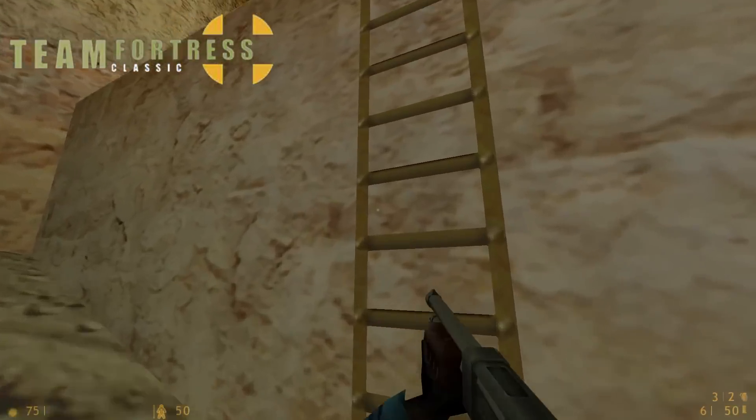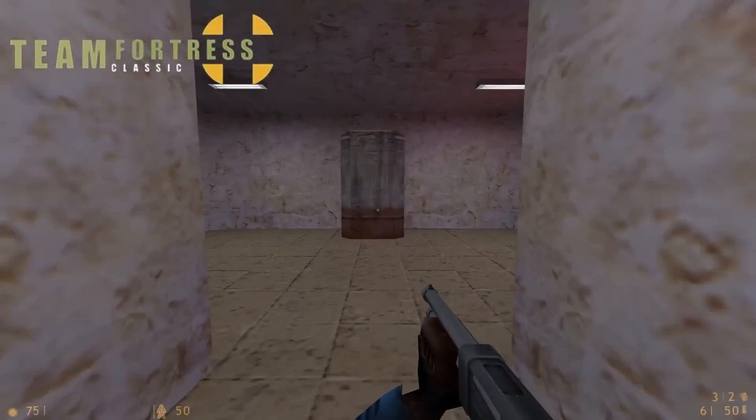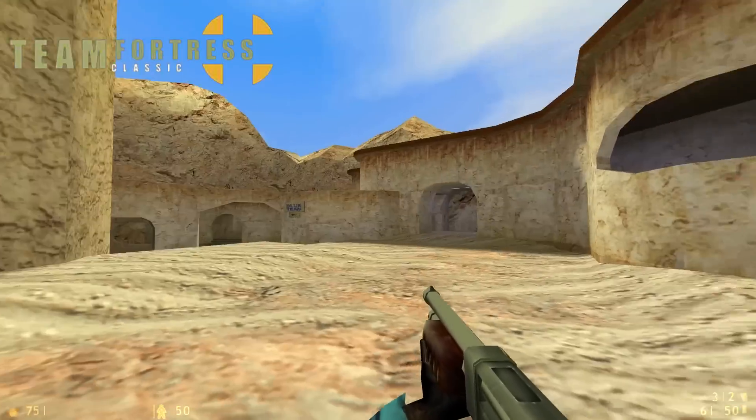You've got this ramp or ladder again that goes up here. If you're a sniper, this would be the best spot. Red Spawn has the same loadout, except there are no resupply cabinets — I guess you would need to have an engineer or a medic.